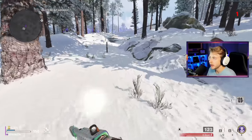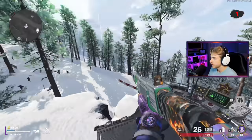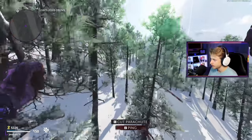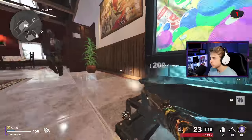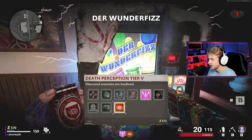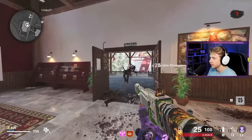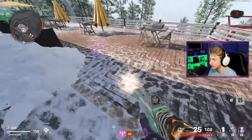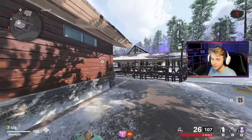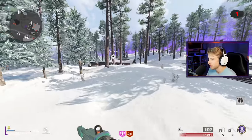We're already back up to 5k, so technically I could grab the other Gallo, pack-a-punch it and have a better one, but I'm gonna save the money and put it towards perks. I'm going to grab Elemental Pop first, then Death Perception, then Stamina Up. That group of perks is probably my favorite for starting Outbreak - Death Perception outlines loot, Elemental Pop is my favorite perk, and Stamina Up helps me get around faster on these huge Outbreak maps.